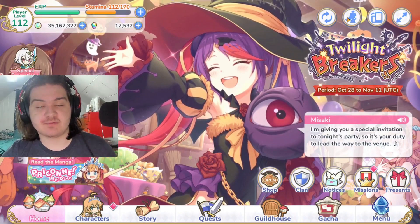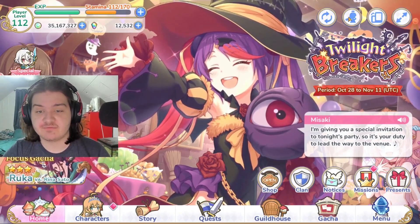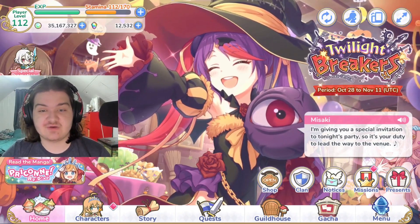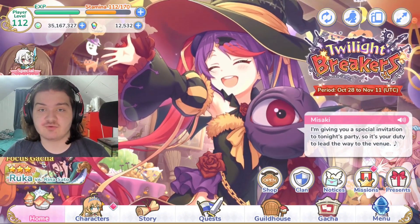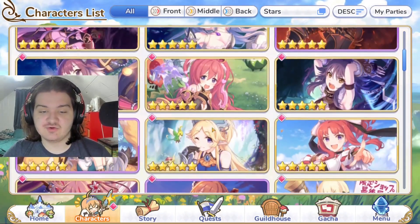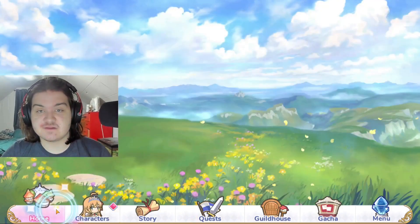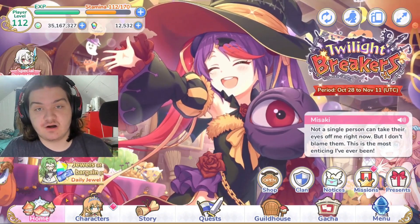That wraps up our three-star Halloween Misaki showcase. I've been royally impressed with the amount of pure utility and support she provides, plus she does really good damage for a support character. As a three-star I'd give her an 8.5 out of 10 — she does an amazing job all around. If you have her paired with a magic team — Summer Carol, June, Akari, Masoto, Kyoka, maybe even Ilia — she'll do amazing as a support character. Thanks for watching!